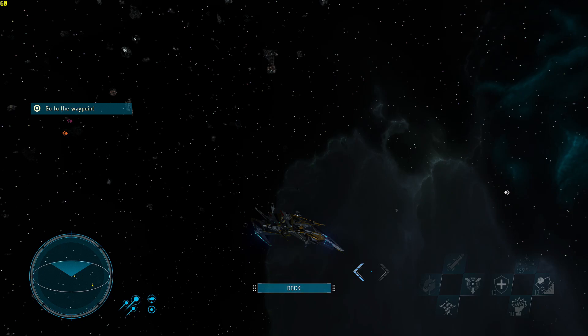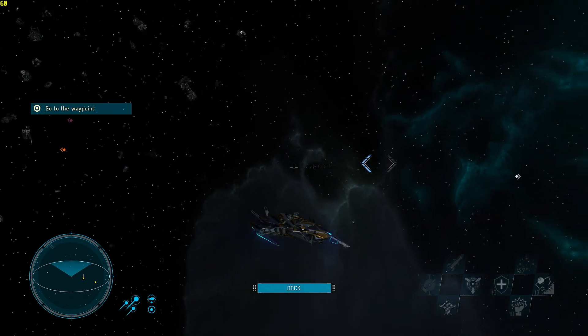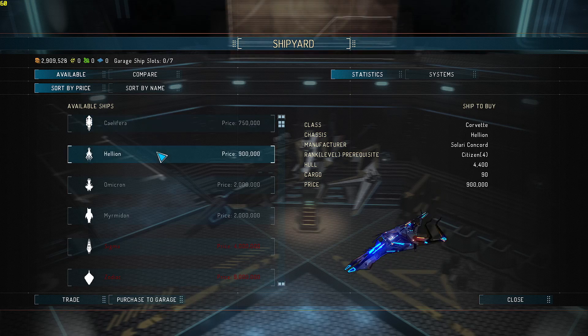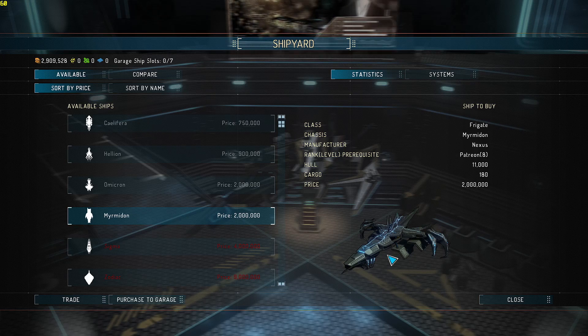Hello ladies and gents, I'm the Rev, welcome to Star Point Gemini Warlords. In this episode we're going to get our first new ship, because the current mission 'Thief in the Night' requests that you move up to the next size ship, which is around a million. I think it's a frigate. Let's jump into your shipyard — freighter, corvette — and we're going to go for the frigate. That bad boy is two million.